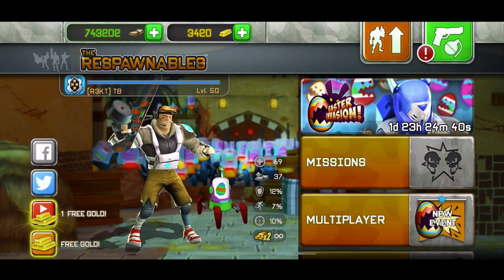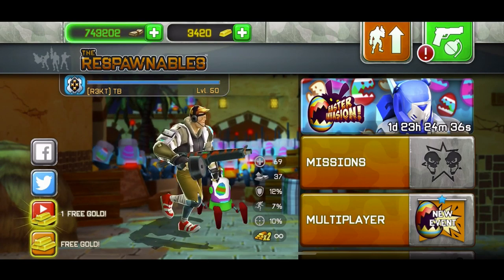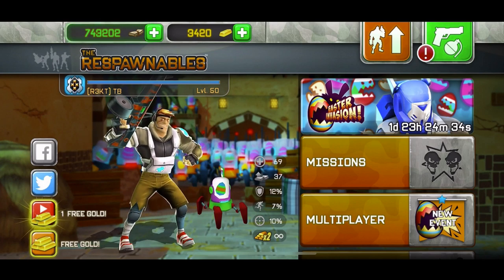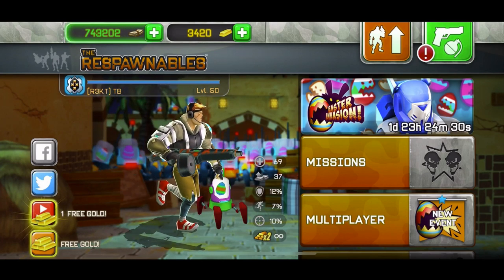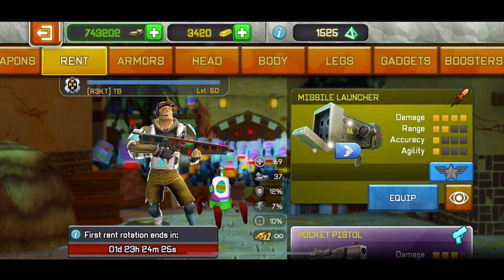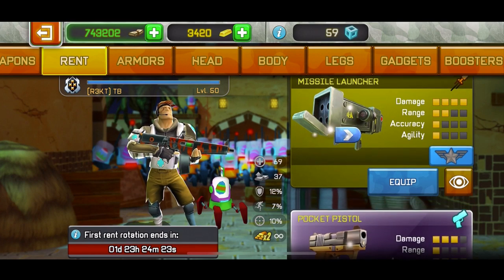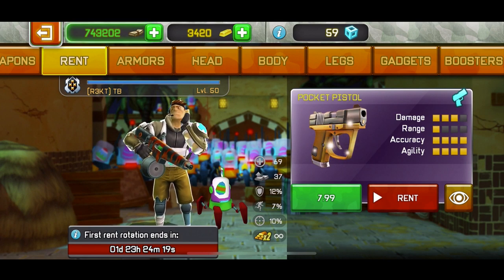How's it going guys, today we're back with a brand new video. Today I'm gonna be telling you if you should buy the Pocket Pistol in Respawnables. Basically, the Pocket Pistol — they released it for rent in the new update, the Easter Invasion event. If you go to the rent section, you can see you can have the missile launcher, which you buy with gold, or the Pocket Pistol, which costs 8 euros.